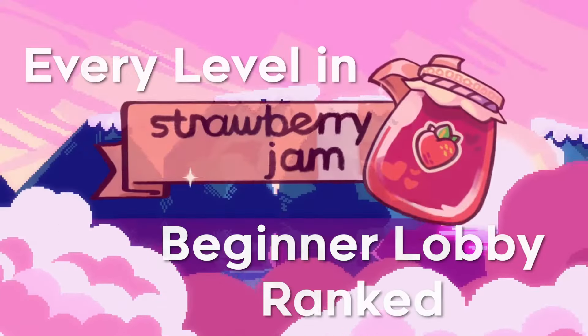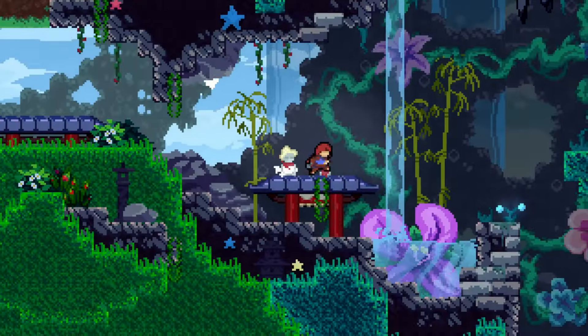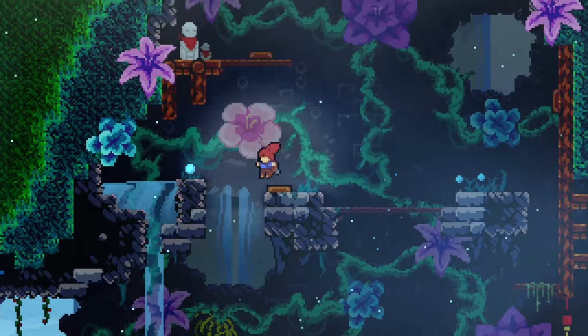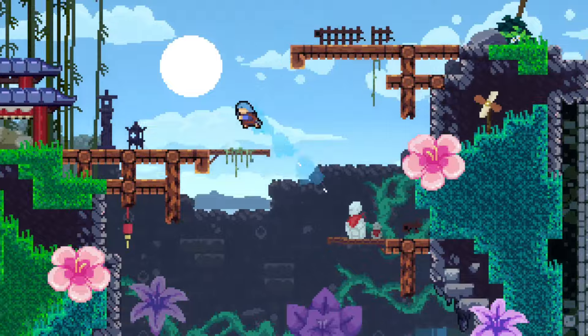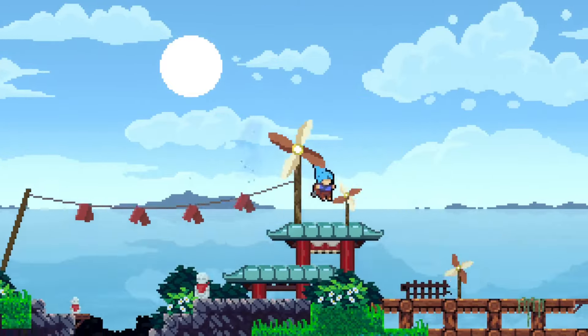Hello everyone, I'm Just Another Sam, and this is every level in Strawberry Jam's beginning lobby ranked from least favorite to favorite. Strawberry Jam is a gigantic mod made for one of my favorite games of all time, the 2018 platformer Celeste. I've actually been working on this video since the mod came out in February of 2023, proving I really need to work on my time management skills.